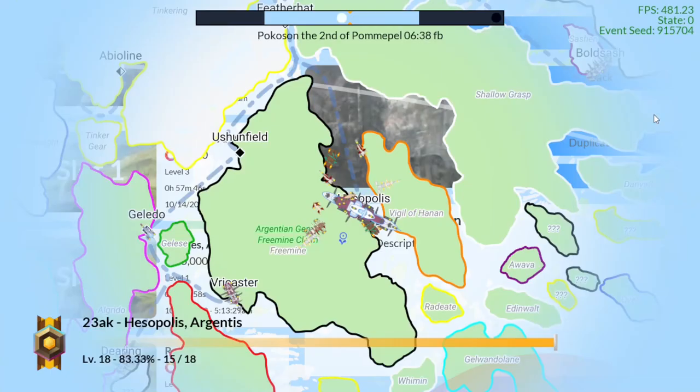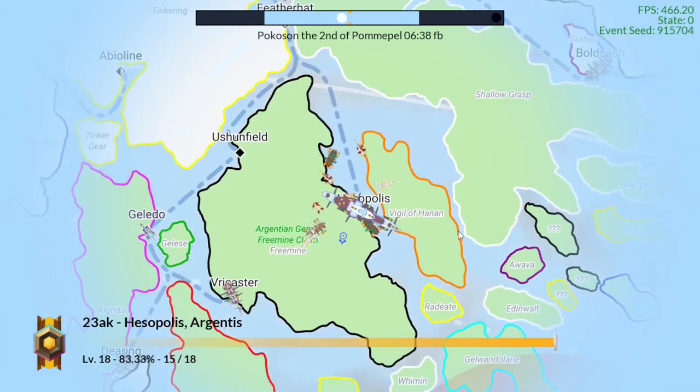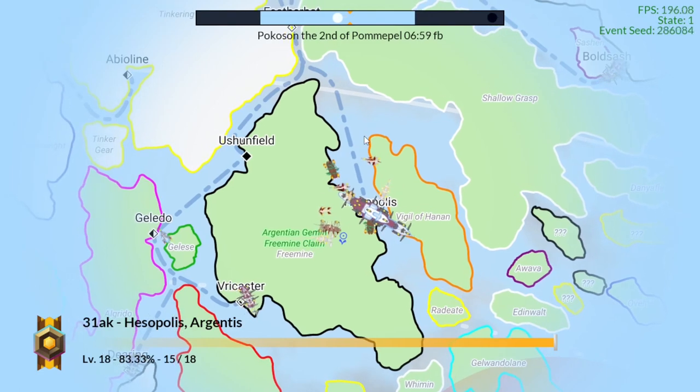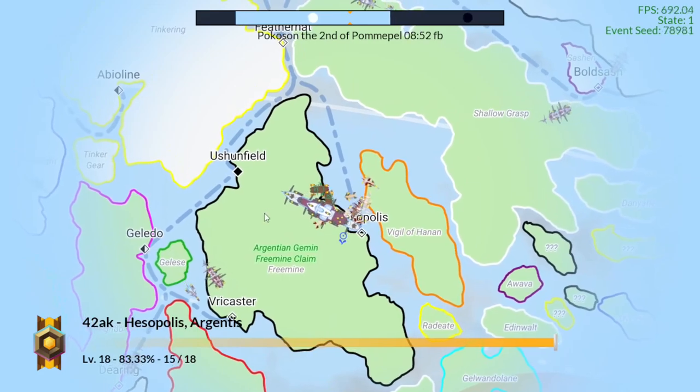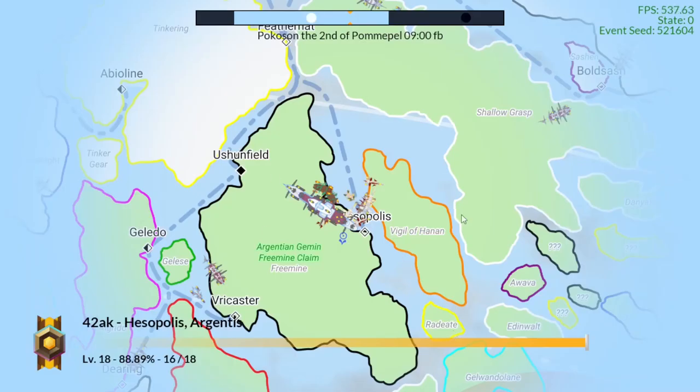I'm going to go ahead and load the file here. You'll notice some major changes. This big ship here is an Argentian battleship. It's very large, and we are currently in Argentus right now. So you'll see that there's a lot of ship art here. I'm going to go over most of it and what the system is like — it was turning around there to find its new destination. We're going to get some events as well.